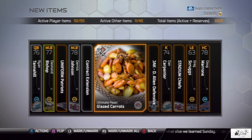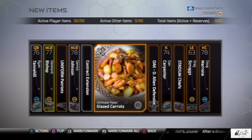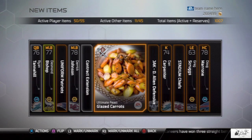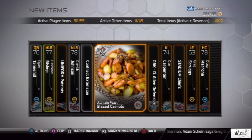You guys saw me pull an elite chocolate pie — I have no idea what that's currently going for, but the few that were listed on the auction block earlier when this came out were going for a ton. I don't know if the elite ones are common; we'll just have to see. It looks like we're getting an Ultimate Feast food item in every single pro pack, so that's nice to know. Let me know in the comments which collectibles you've been pulling.